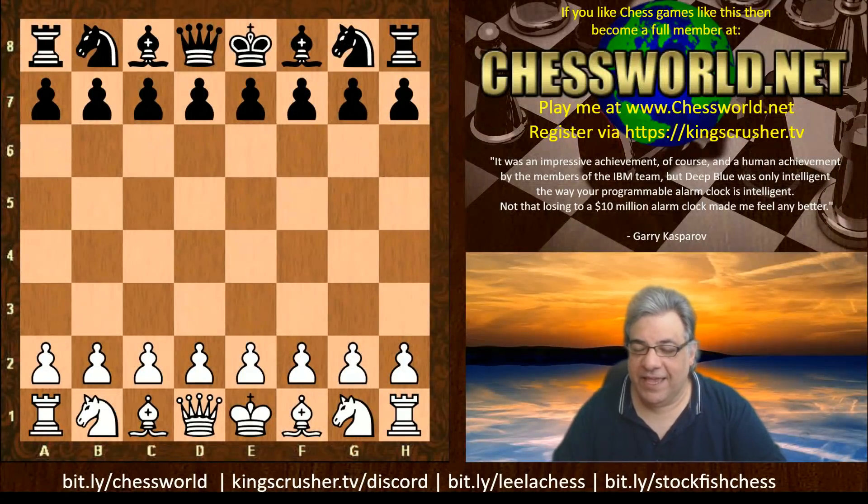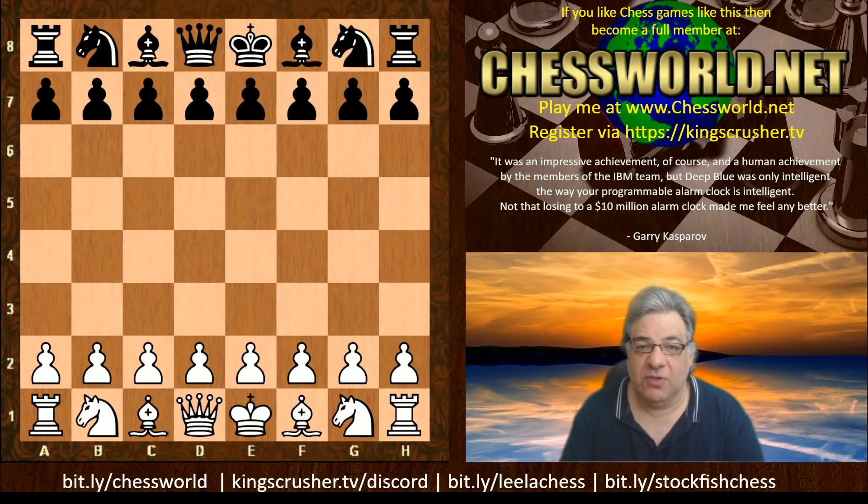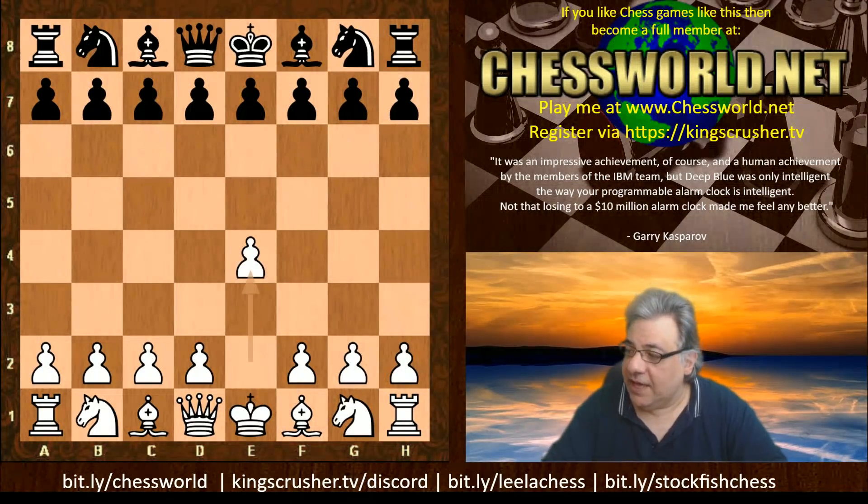Hi all, I have a very instructive interesting game to show you from the TCEC Season 18 Super Final. In round 25, Leela was playing white against Stockfish. Let's have a look at this game.